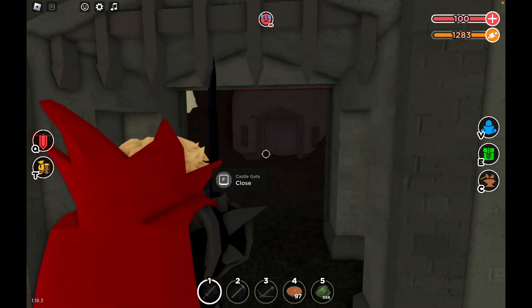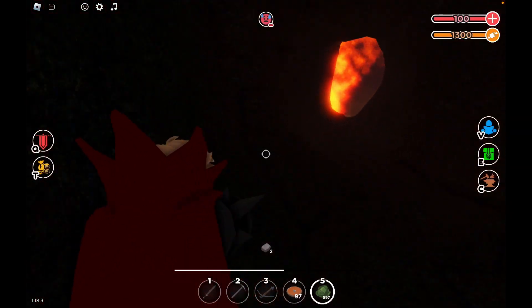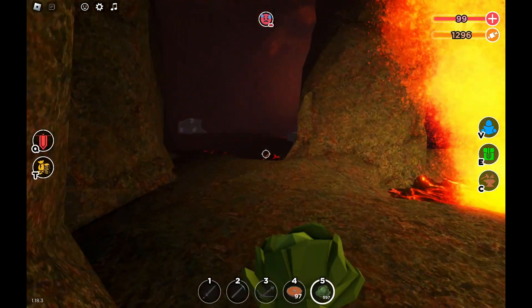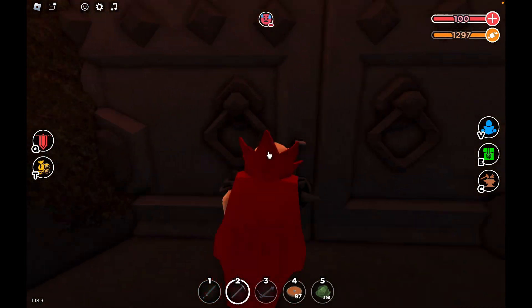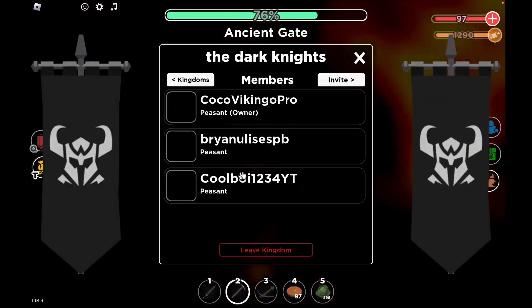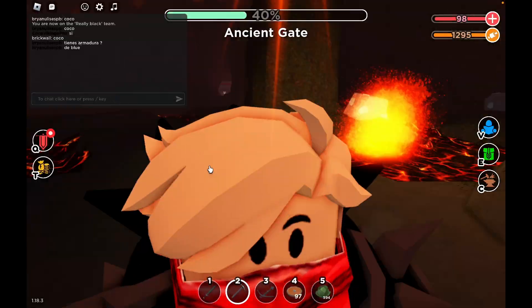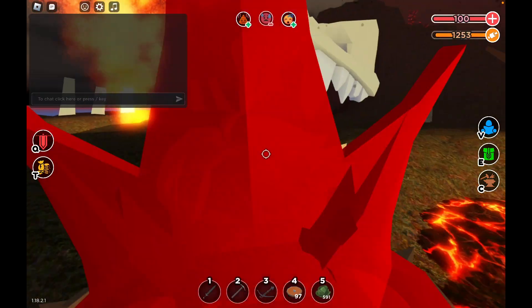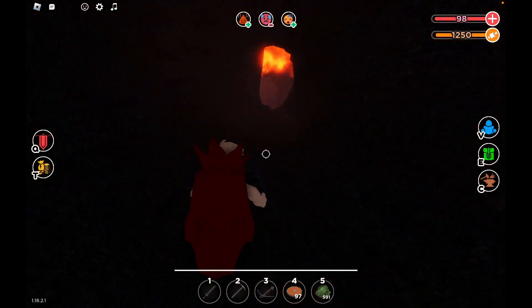They left the door open — thank you! I don't think there's anyone in here, and there isn't a red kingdom. I think the boss actually spawned, not gonna lie. Let's break this ancient gate. I'm seeing signs of players but no castle gate to block it, surprisingly.